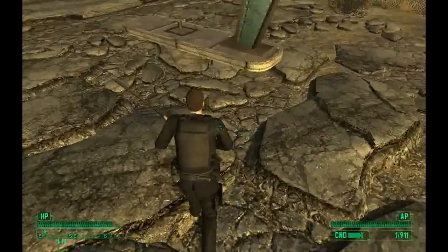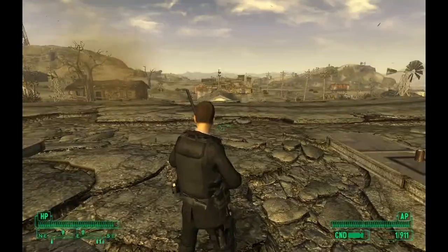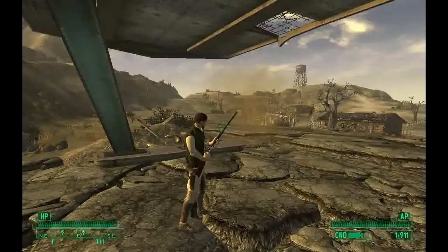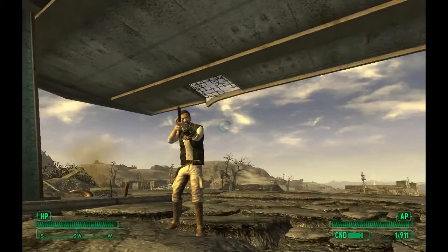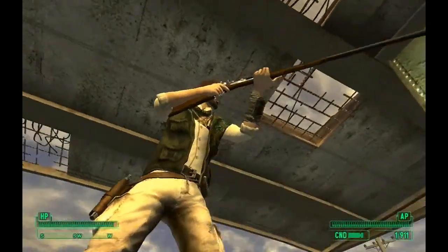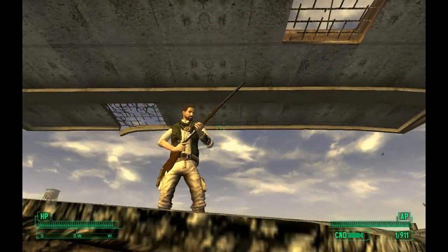Most of these armor mods have a modern bulletproof vest kind of style. Next I'll be looking at the Big Game Hunter. It's like a Fallout 3 jacket with the Wasteland Wanderer stuff. It has a little holster for your magnum, some shotgun shells on the side, and a scarf right there. It looks really nice.